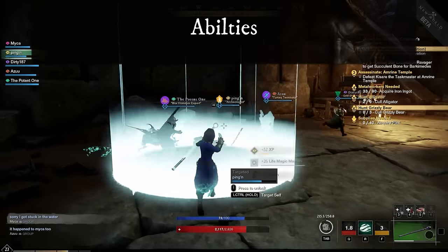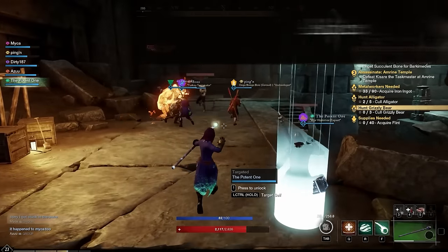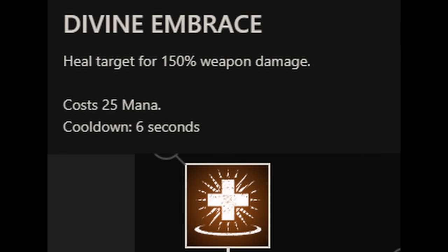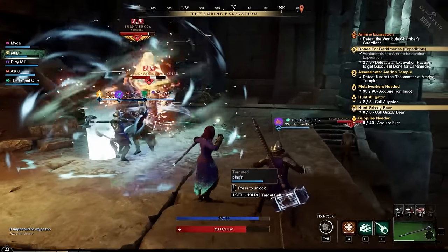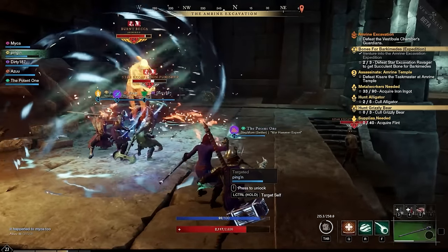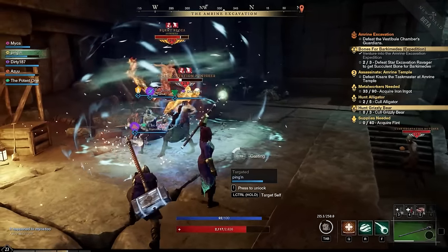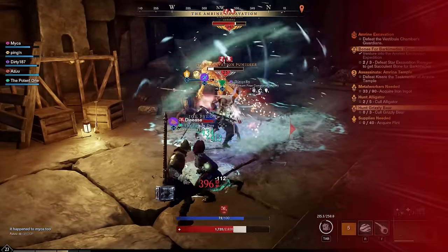Now that you know what the Lifestaff is about, let's have a look at the abilities, starting with the Healing Tree. The first ability is Divine Embrace. This heals your target for 150% of the weapon damage and has a 1 second cast time. It can also be self-casted. It has a 25 mana cost and a 6 second cooldown, so relatively short, and if you upgrade it with some perks, it can bounce between multiple targets.